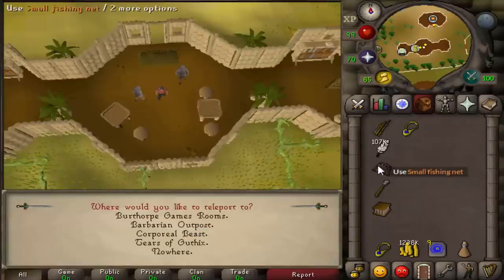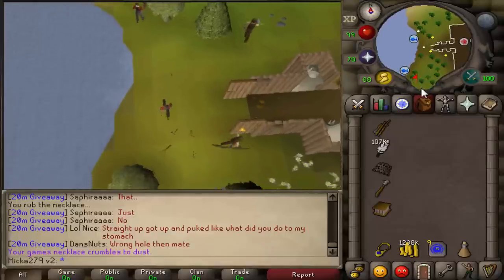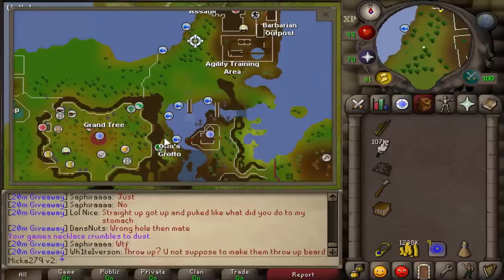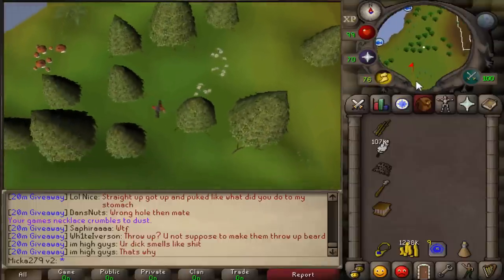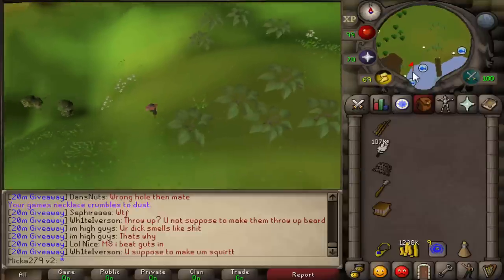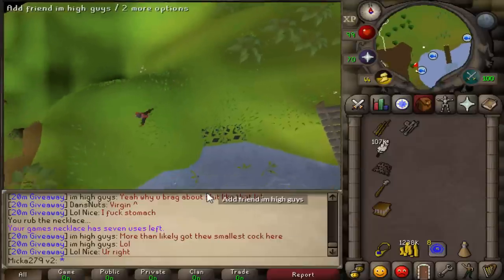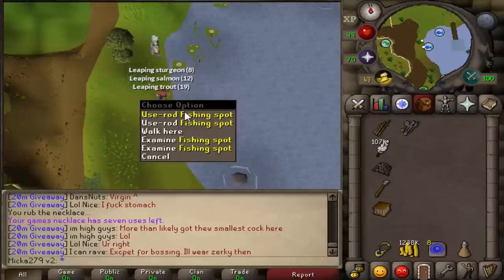Since we're doing the fastest method first, you're gonna want to do barbarian fishing from level 58 to 99. To do so, teleport with a games necklace to the barbarian outpost and run south. You're going to fish right around here near Otto's Grotto. In order to fish here you're going to need 45 Strength and 45 Agility, as well as having completed the barbarian training miniquest. Once you complete it you will get a barbarian rod and can start your fishing adventure to level 99 right here.